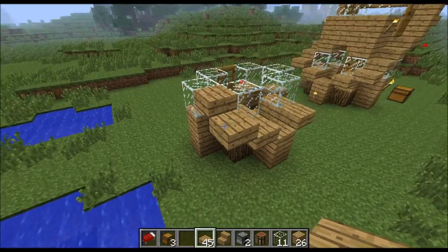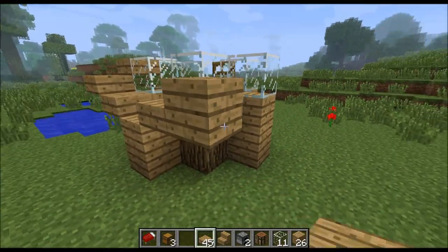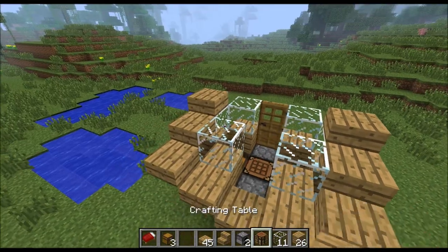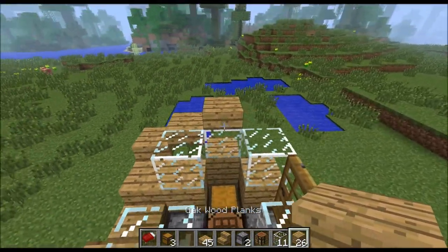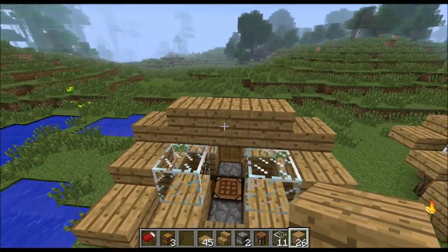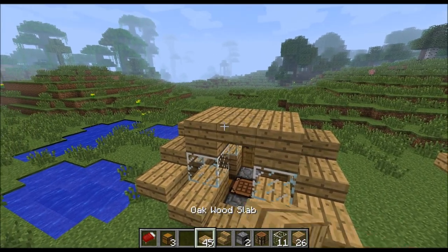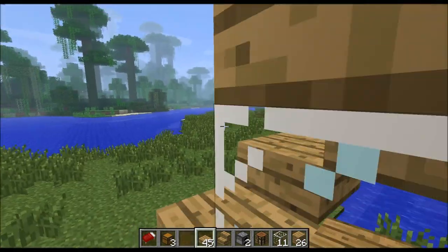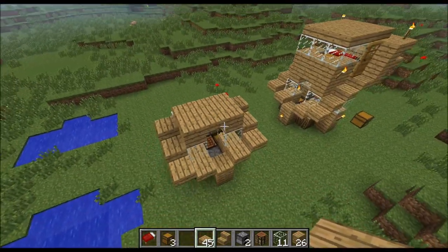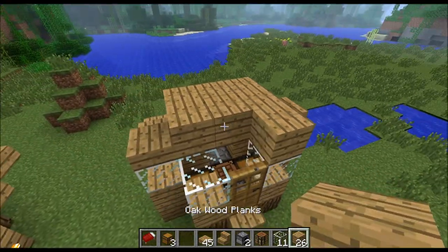Do it on this side too. Take the bottom one out, and on the top add those windows. Take a full block and go across there and across here. Knock that one out and put a slab — because if it was a full block you couldn't walk out here, you need that half slab there. Don't worry though, you can still put stuff on that. Put more here.